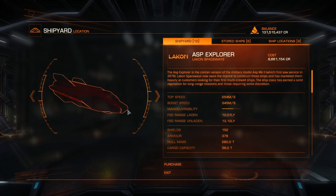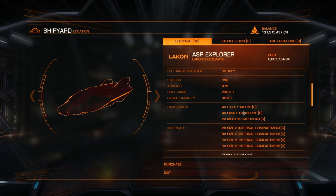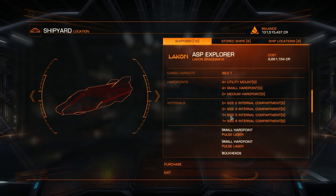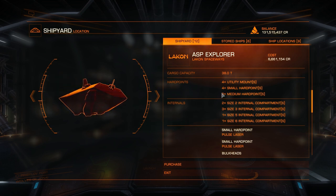Next we have the Asp Explorer — to many people the quintessential exploration ship. Internally it has seven internal compartments, including a class-6 internal which really helps with certain exploration modules. Those are quite a few really nice ships. But that's enough looking at the ships themselves — let's go and have a look at how to outfit them.